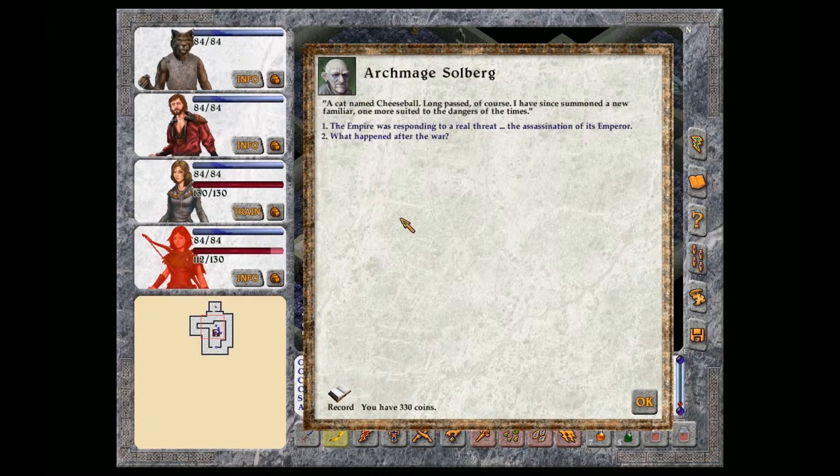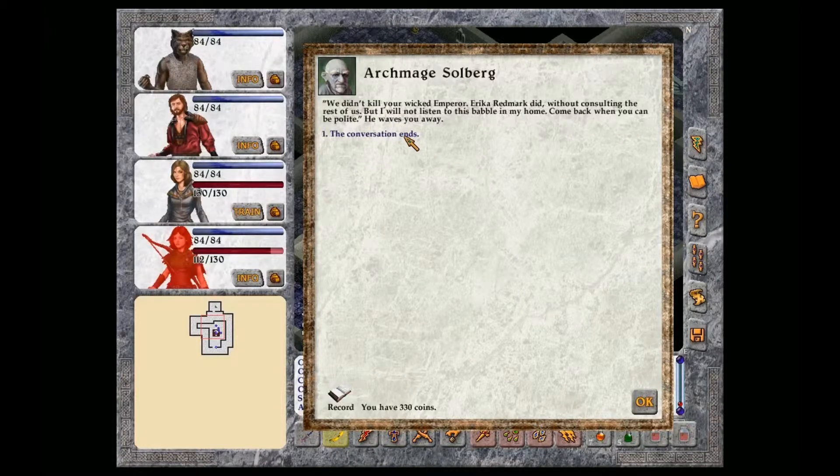You're familiar? A cat named Cheeseball. Long past, of course. I have since summoned a new familiar, one more suited to the dangers of the times. The Empire was responding to a real threat, the assassination of its Emperor. We didn't kill your wicked Emperor. Erika Redmark did without consulting the rest of us. But I will not listen to this babble in my home. Come back when you can be polite.